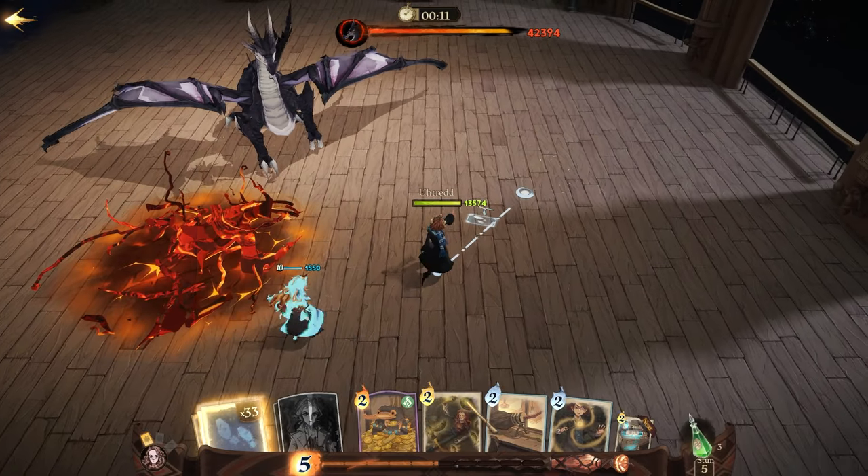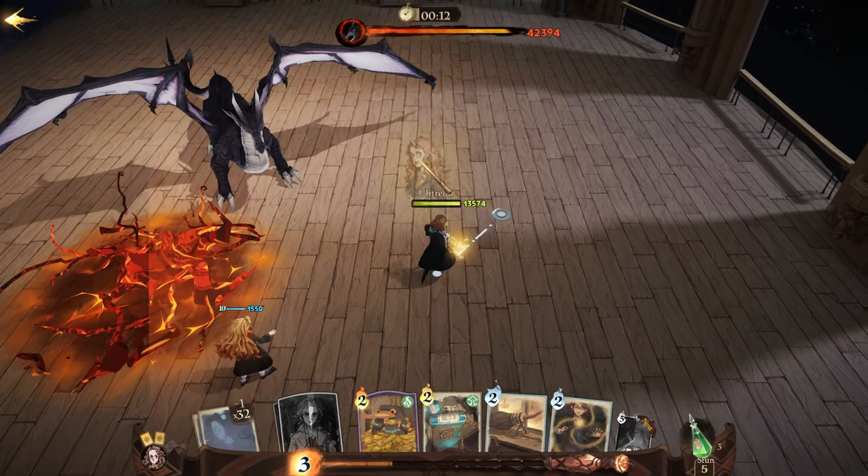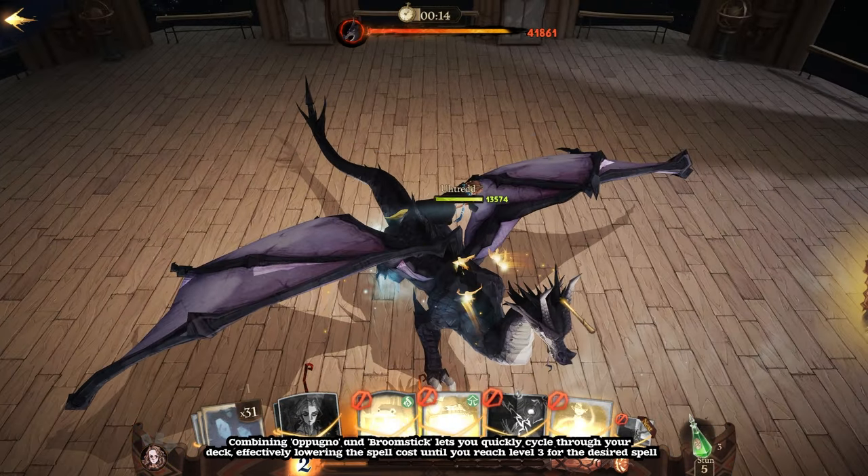The Abigail Companion is a powerful ally, as it considerably increases your damage output. Combining Apuño and the Nimbus 2000 Broomstick lets you quickly cycle through your deck, effectively lowering the spell cost until you reach level 3 for the desired spell.